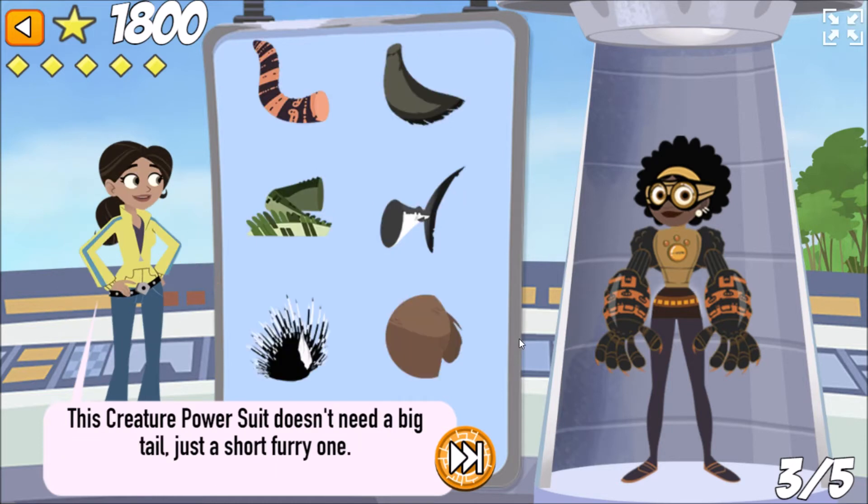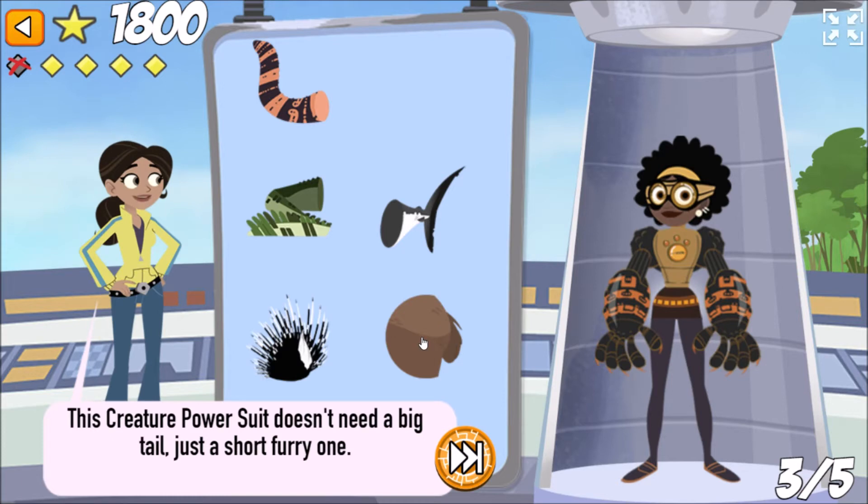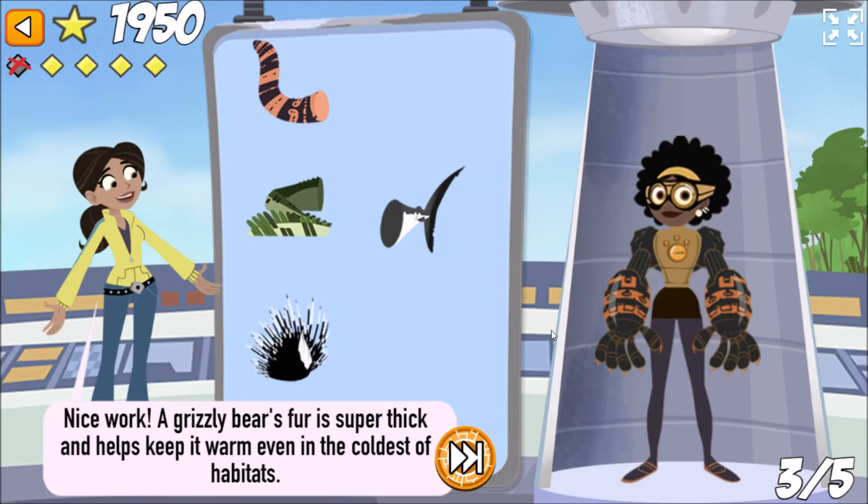This creature power suit doesn't need a big tail, just a short furry one. Try again! Nice work! A grizzly bear's fur is super thick and helps keep it warm and dry, even in the coldest of habitats, like Alaska.